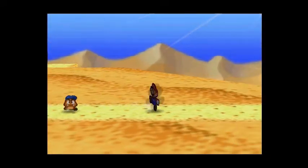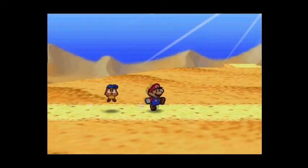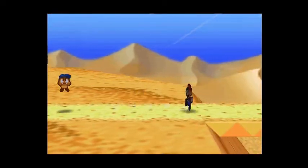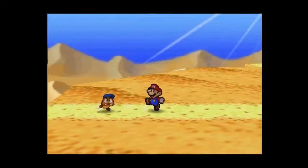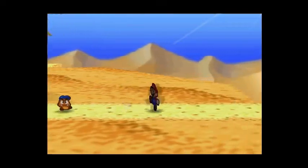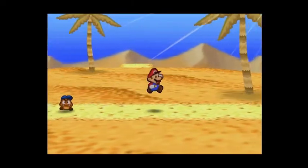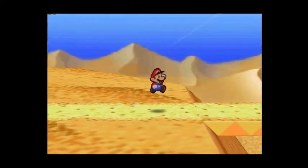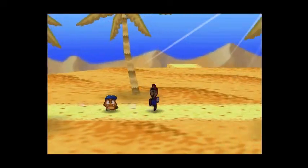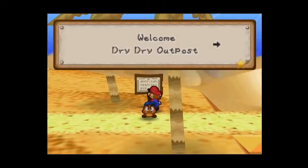So we are in the middle of the Dry Dry Desert. All we have to do to get to the Dry Dry Outpost is follow this path, which is just going right the whole time. We are almost in Dry Dry Outpost. There we go, we're at Dry Dry Outpost.